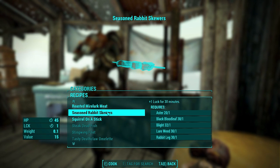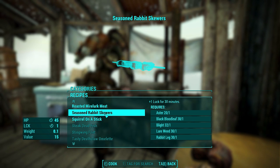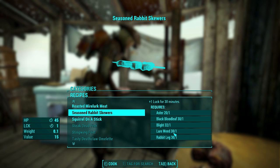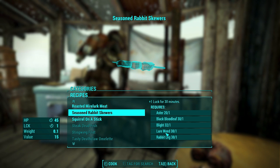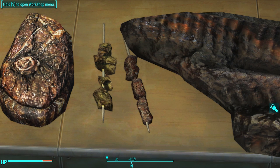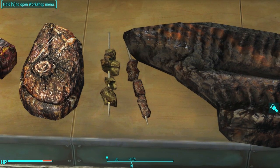Next up is seasoned rabbit skewers: plus one Luck for 30 minutes and 45 HP over time. The whole point is clearly that extra Luck benefit. The ingredients are notably demanding — you need black bloodleaf, blight, and lureweed, plus you have to hunt rabbits. It actually looks quite different from the Mirelurk jerky; Bethesda gave the seasoned rabbit skewers a unique skin but not the Mirelurk jerky, which is interesting.